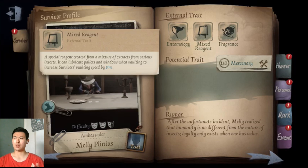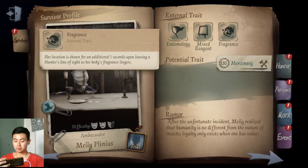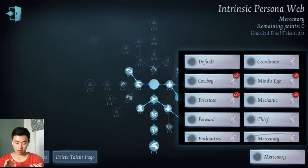Next is her Mixed Region ability: when she falls, she will leave a yellow light liquid, so when other survivors fall nearby they will gain 10% vaulting speed, which is really useful. Her disadvantage is Fragment - her location will be shown to the hunter for five seconds, similar to how survivors can see the hunter for several seconds. When she goes behind walls, the hunter can still see a red shadow.